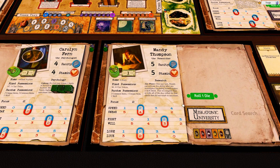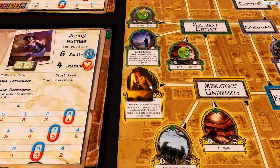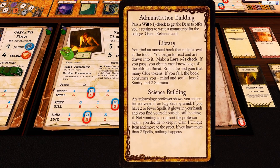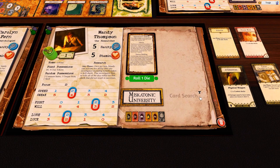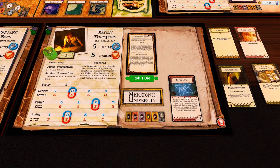Mandy is at the science building. An archaeology professor shows you an item he recovered in an Egyptian pyramid. If you have two or fewer spells it glows in your hands - you find yourself outside still holding it and decide to keep it: gain one unique item and move to the street. We don't have two spells so we get the unique item - and it's an Elder Sign! That's awesome.